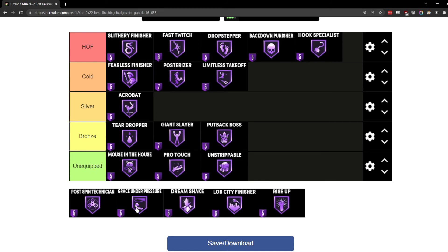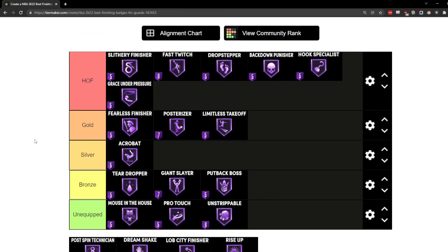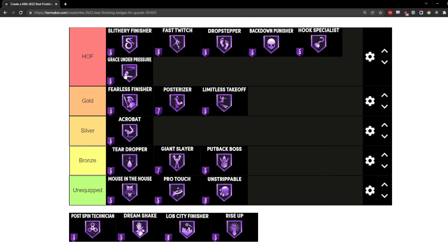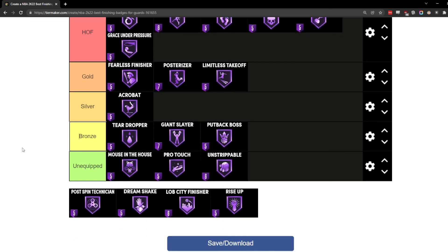Grace Under Pressure is another one of those top tier badges, especially for big men around the cup. It's essentially your Pro Touch but you get that boost without needing the meter on. What people don't realize is that a lot of those bigs making ridiculous shots close to the basket are running the meter on with Pro Touch, but they're also running Grace Under Pressure — so they're getting a double boost from both badges together.